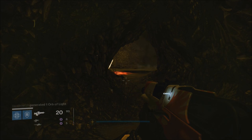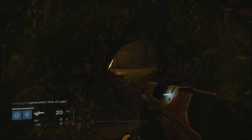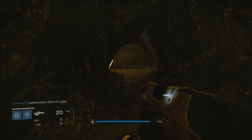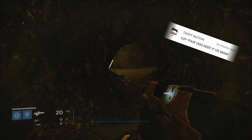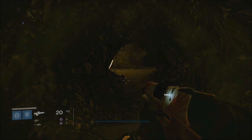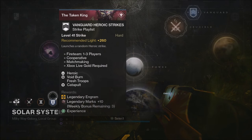You will know that you are getting the scent because a green cloud will begin to form over the edges of your screen — it's very annoying. So while we're waiting for that to charge up, let's talk about some other methods you can do to get some really quick legendary engrams.